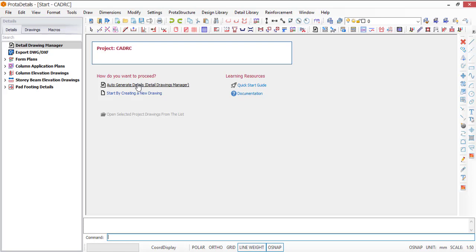When you auto-generate, that means you want to generate everything at the same time — the beam, the column, the slab, the foundation, and everything. When you click on Start by Creating a New Drawing, you are going to be the one to create them one after the other. You can go with either of the two options.